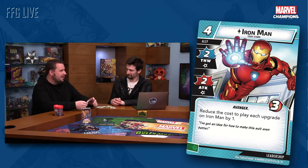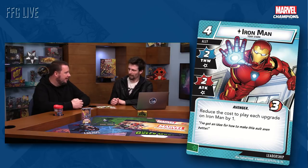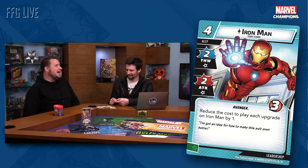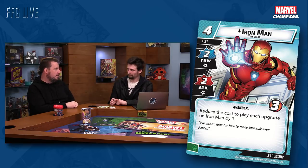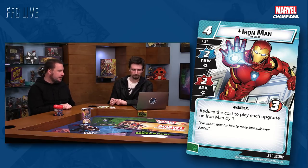We thought, what would be really fun is doing a card that's a one-off but keeping our promise to give you a whole play set — so it has to be a unique card. Leadership could use a new ally, something exciting. So why not Iron Man? One of the most memorable moments in the movies is watching Iron Man and Doctor Strange just getting on each other, so I thought it'd be hilarious to pair an Iron Man ally in the Doctor Strange pack. Iron Man is four cost, two thwart, two attack, three hit points, Avenger — a pretty standard stat line for a four cost ally. His ability is: reduce the cost to play each upgrade on Iron Man by one.